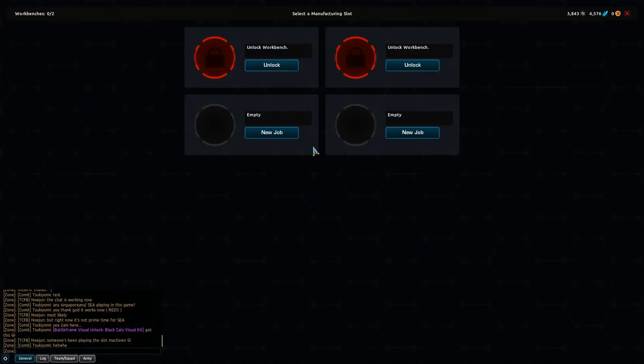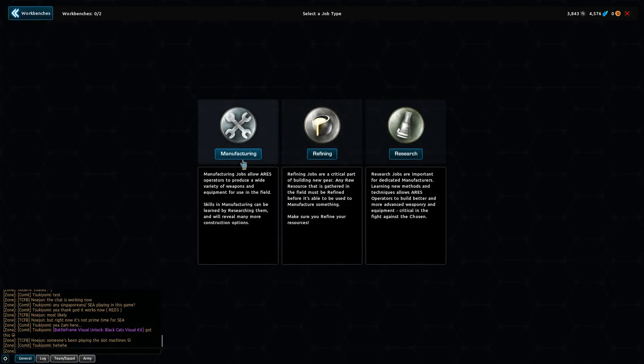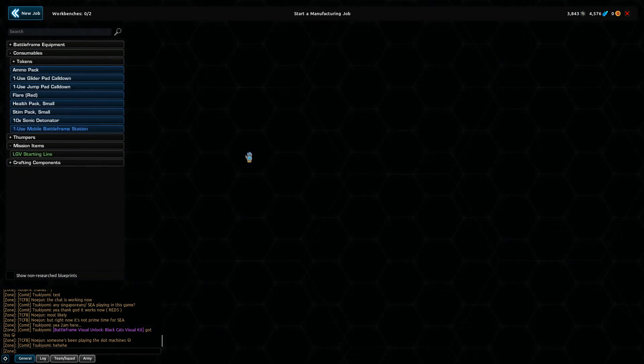When you press E on it, it'll bring up three options: you can refine, manufacture, or research. Researching is pretty important, but we'll get to that at the end. Let's start out with manufacturing, which is the actual crafting of the item.